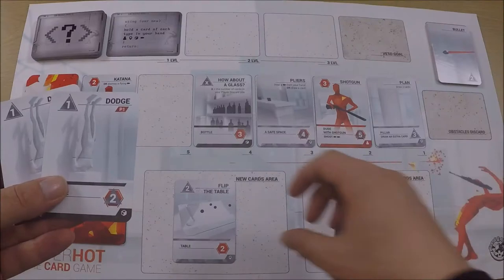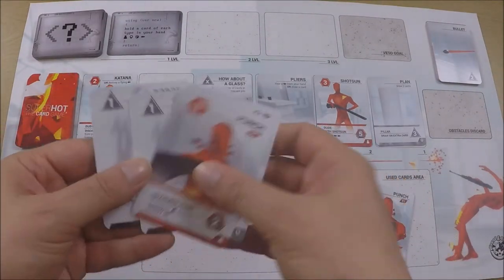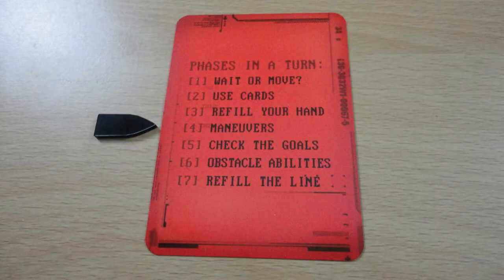The next phase is called refill your hand. You take any cards from the new card area, they go into your hand, and you draw new ones to fill your hand back up to four cards.